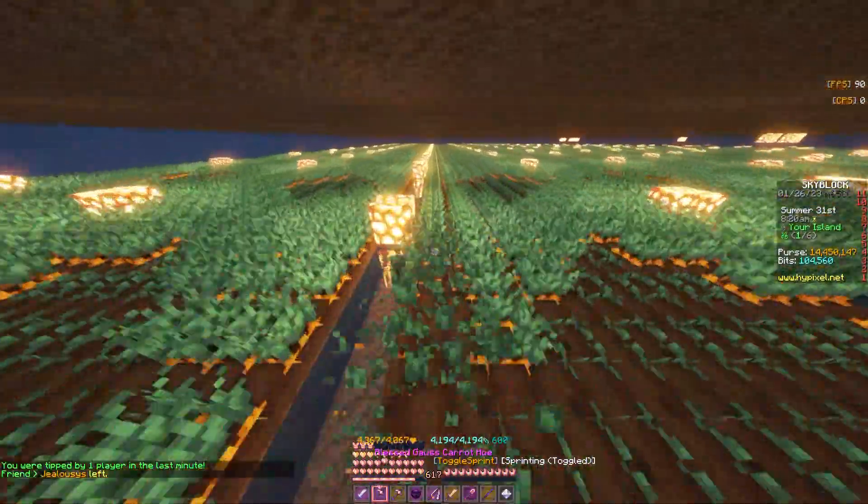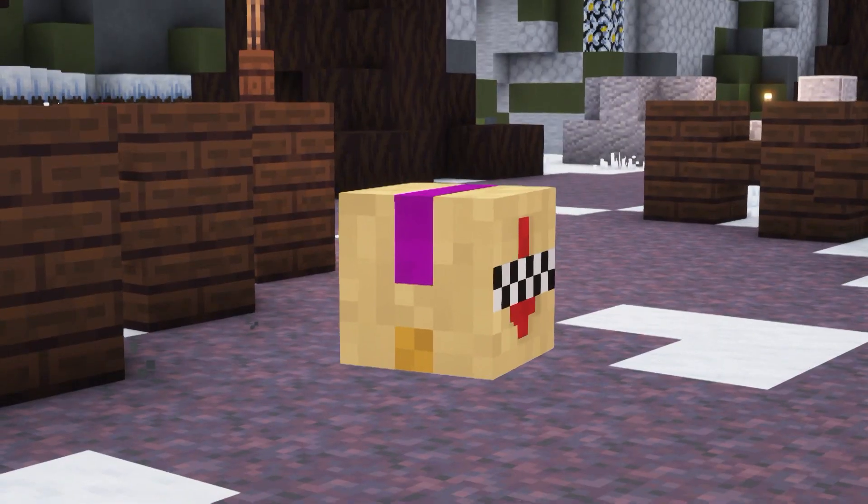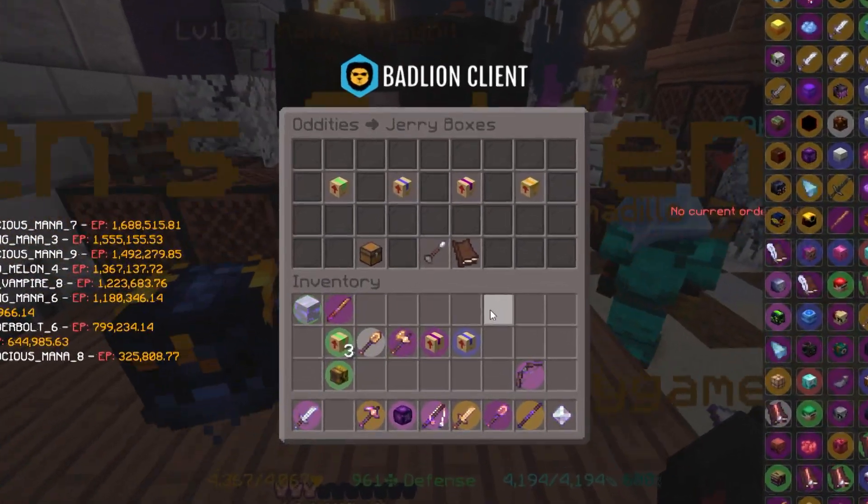Chopping logs, breaking crops, mining blocks, or killing mobs give you a chance to spawn a hidden Jerry, which has a 100% chance to drop a Jerry box. But there are 4 types of Jerry boxes.